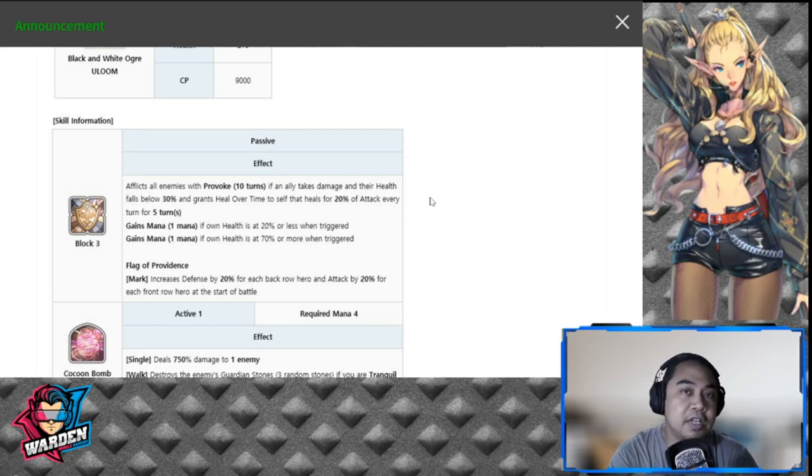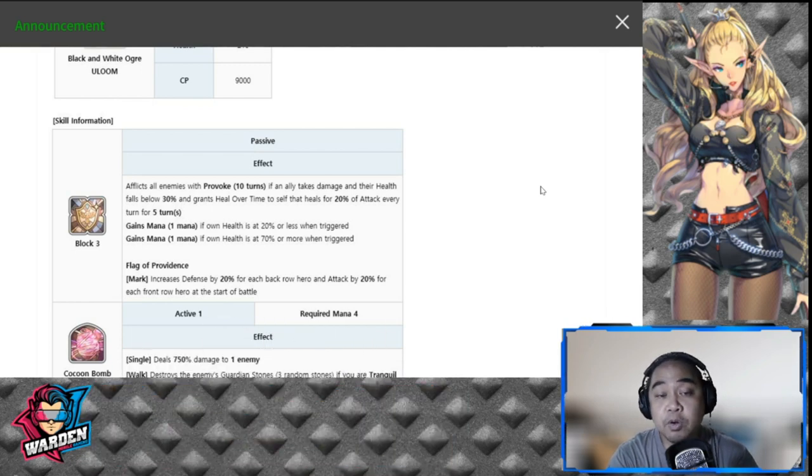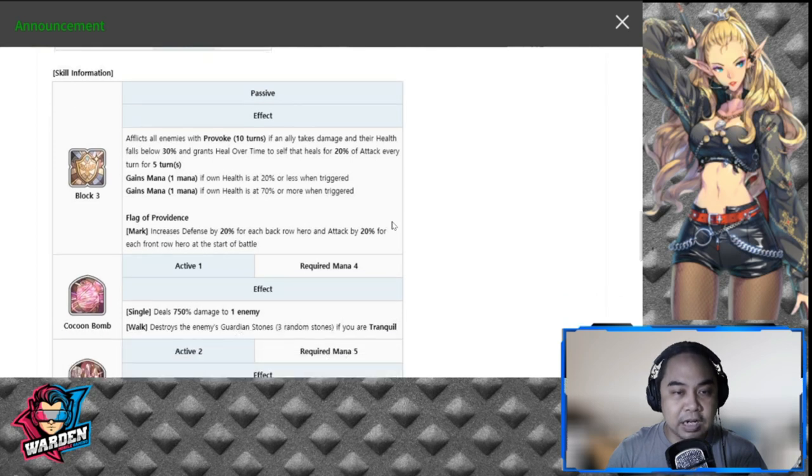Let's check out the passive first. The difference is this FCO Loom has Block 3. It's the same test provoke that affects all enemies, provoking for 10 turns. If an enemy takes damage and their health falls to 30%, it grants heal over time to self that heals for 20% of attack every turn for five turns. Gain one mana if own health is at 20% or less when triggered, and gain one mana if own health is at 70% or more when triggered.